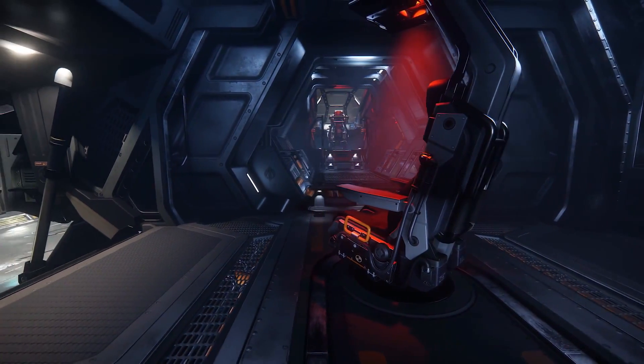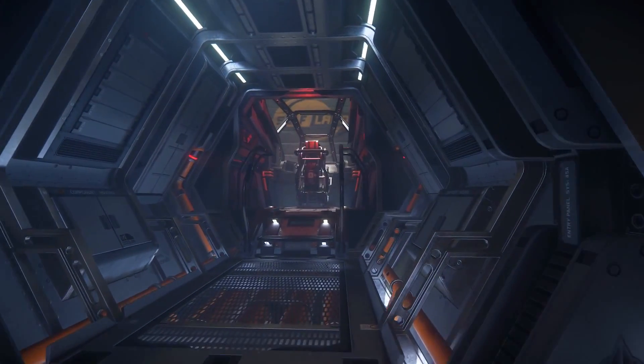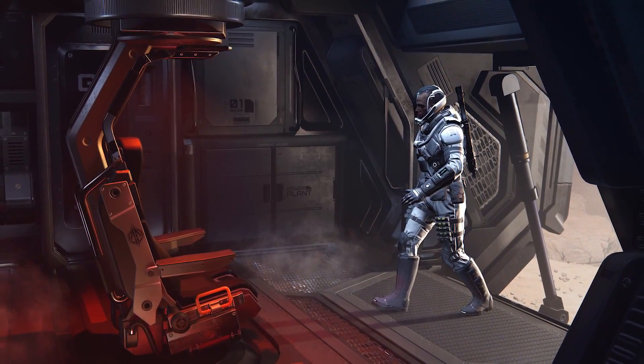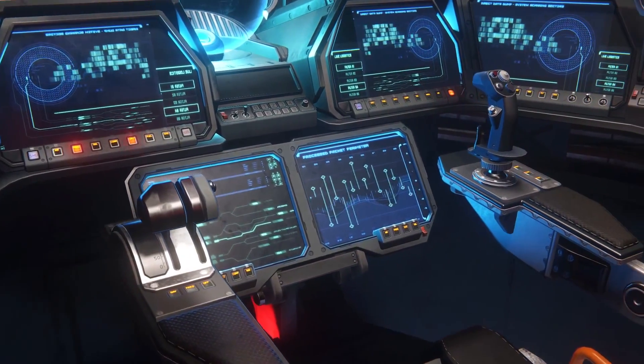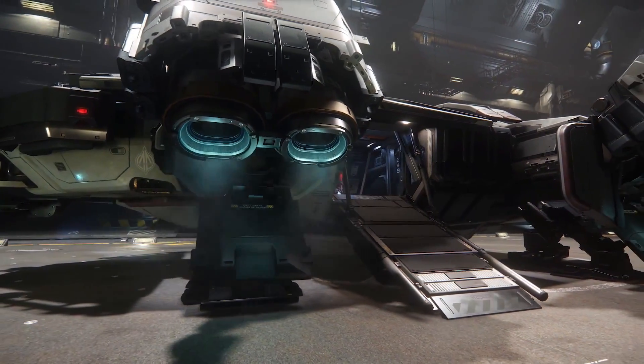When thinking about what Anvil interiors would look like, a lot of influences came in — they looked at Star Wars and Alien. One thing that jumped out immediately was hexagon patterns. A lot of Anvil interiors and exteriors feature 30-degree angles that form overlapping hexagons, giving it a very strong structural look.